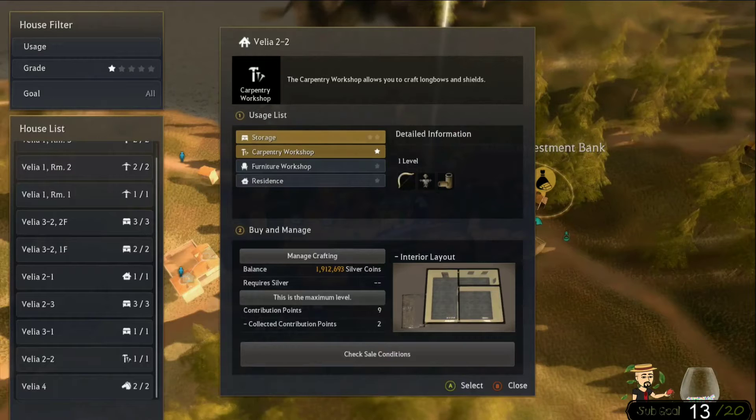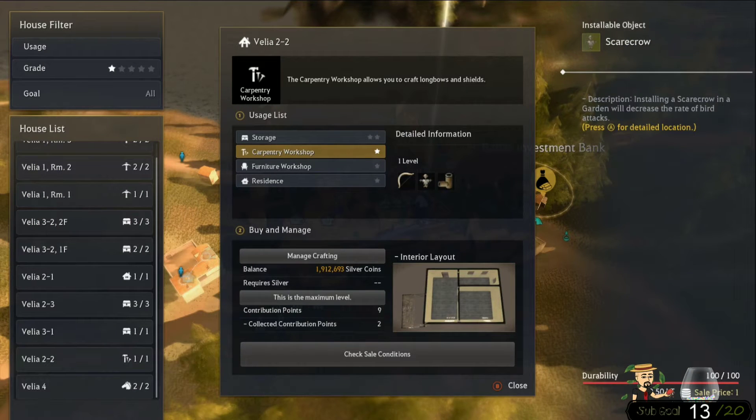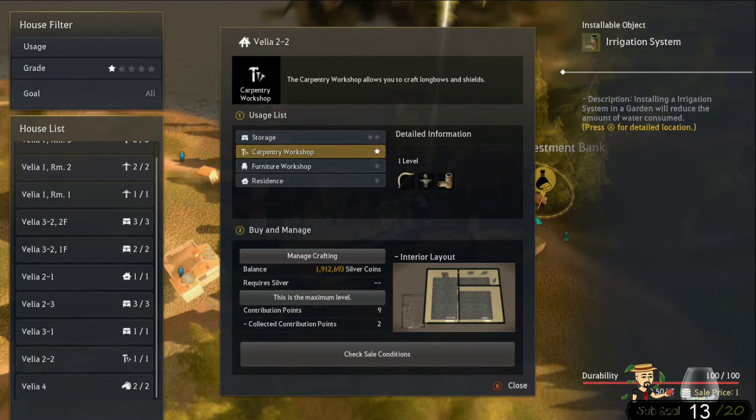Yeah, the carpentry workshop — you can find both these items there and they're pretty easy to make. The scarecrow keeps birds away from your crops, though I don't really notice a big difference. The water irrigation system keeps you from having to manually water your crops all the time, which gets tedious especially with multiple fences. Both items take up space inside the fence, so using them is totally up to you.